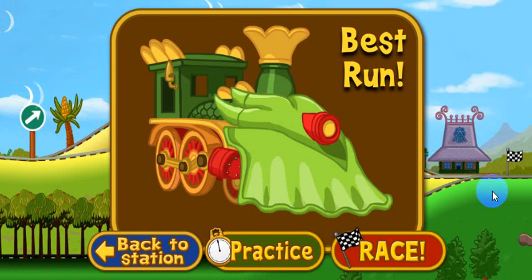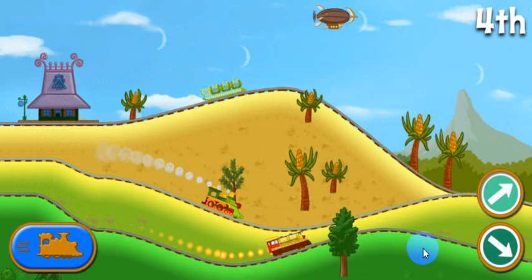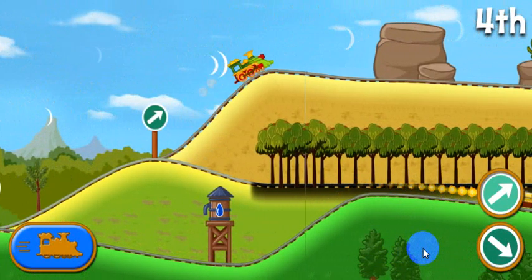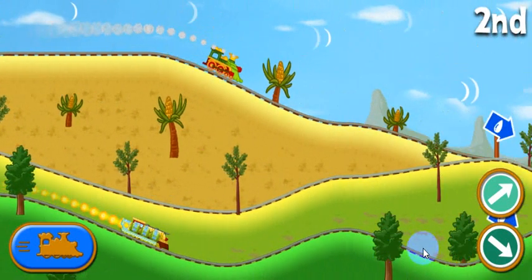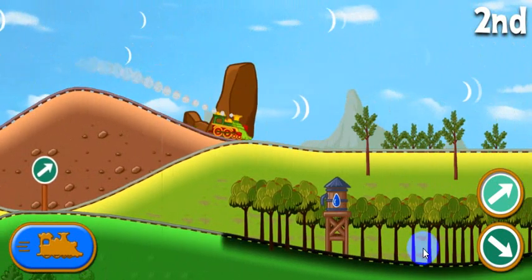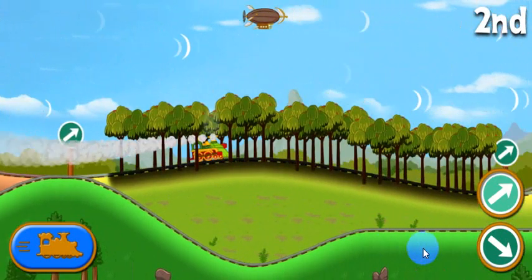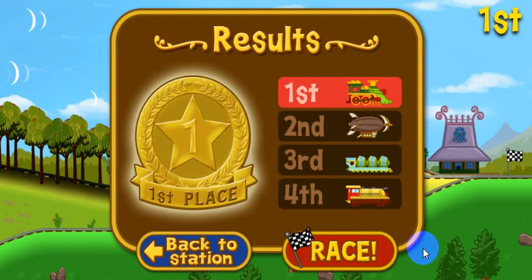If you're ready to race with the dinosaur train. Ready, set, go! The dinosaur train pulls ahead. The dinosaur train finished in first place. Way to go! You get a gold medal. Choose race to try again. If you want to try another train, select the blue button.